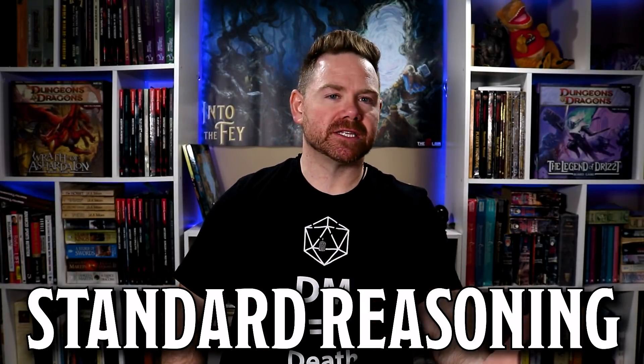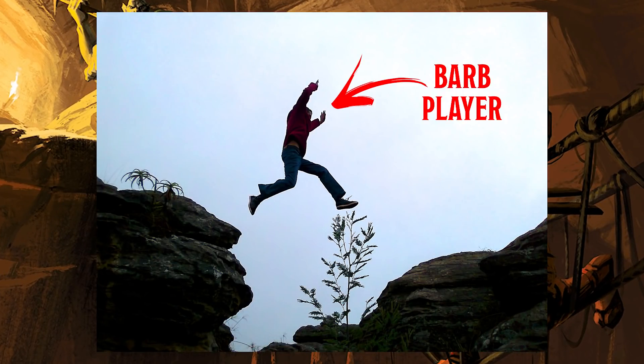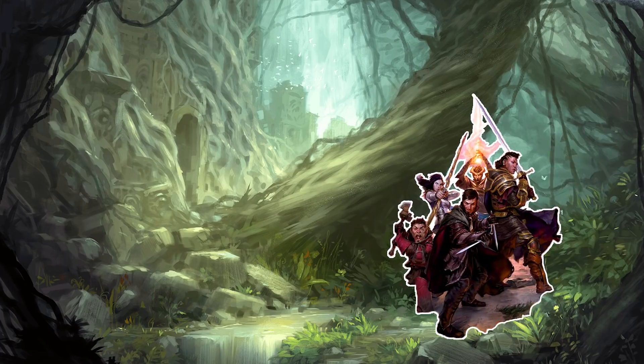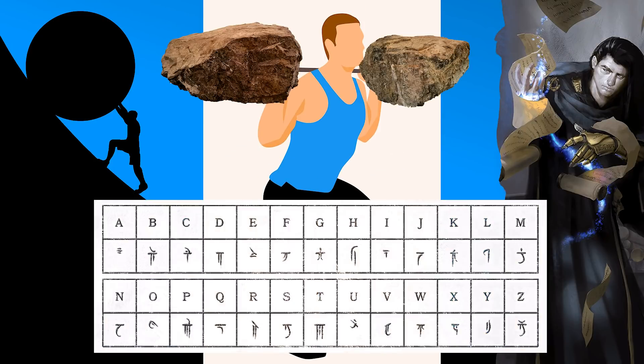The standard reasoning for rolling dice and challenging the characters and not the players is that since their PC is attempting something in the game, success or failure should be based on the PC's skills and abilities, not the player's skills and abilities. For example, if you have a character jumping across a chasm, would you make the barbarian's player attempt that in real life? Or if they're sneaking quietly through the forest, should everyone go out to the woods so the players can show how silently they can move? These are all things that we resolve using the characters' abilities and dice rolls, and many things in the game do indeed work this way.